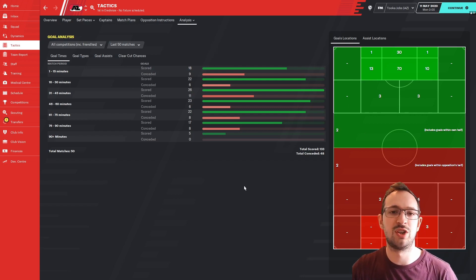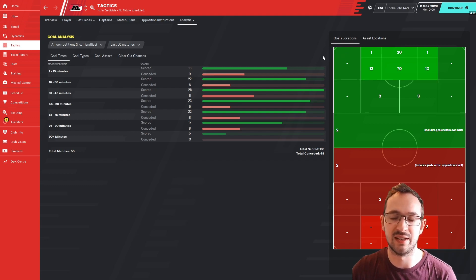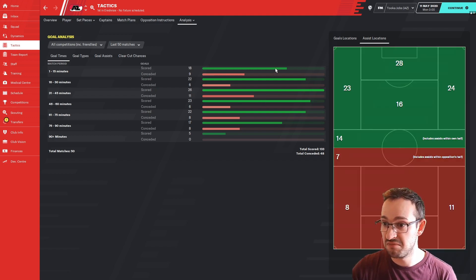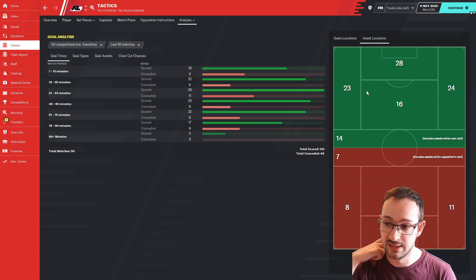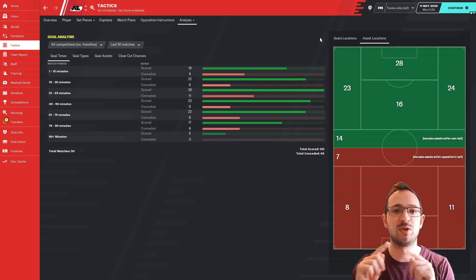Looking at AZ's goal analysis: they scored 133 and only let in 48 in all competitions. Most goals came from inside the area, as expected from the 'work ball into box' instruction, with a couple from outside and two wonder goals. Assist locations from left and right were pretty even - no clear favourite side. Fourteen assists came from deep in your own half, which is your deep-lying playmaker and ball-playing defenders pinging it forward, and most assist locations are in the box.